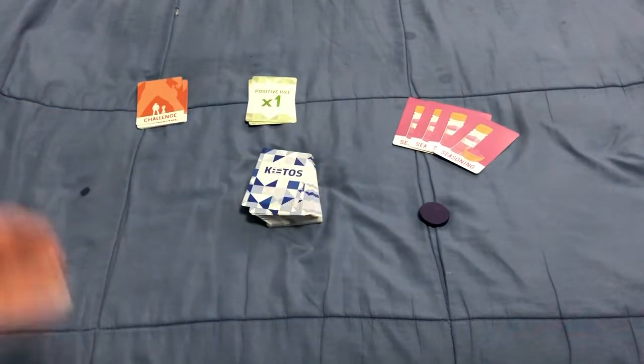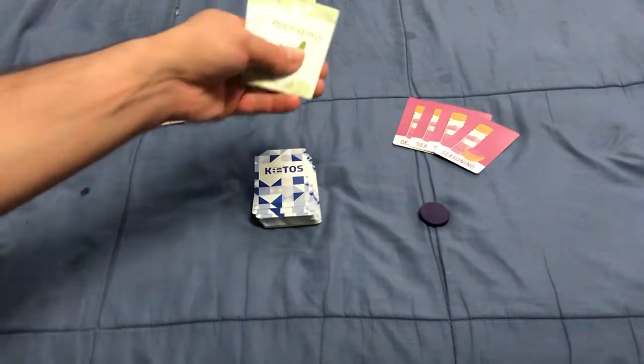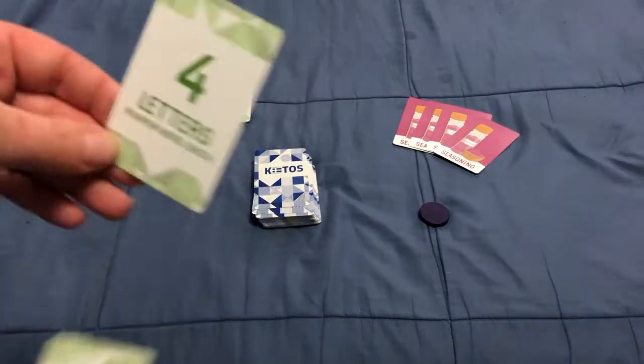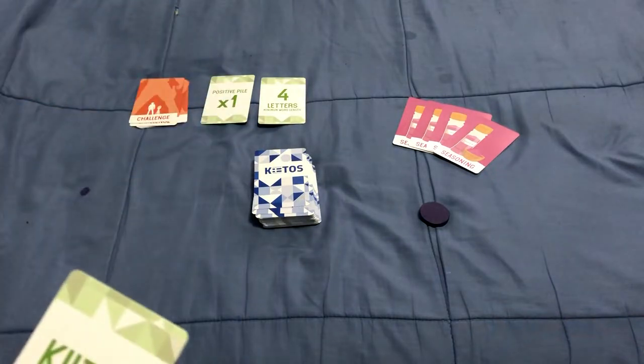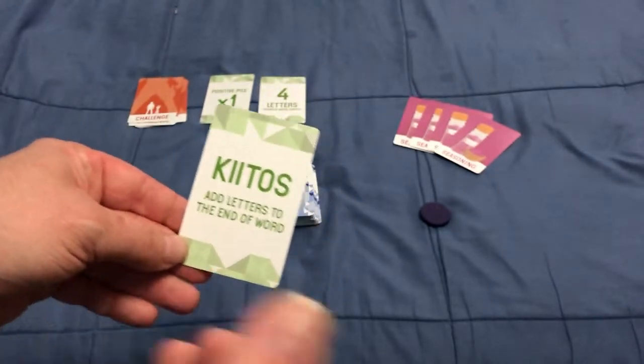You get positive points for completing the word, or for your opponent completing a word that you spelled out. You will get negative points if you fail to complete the word. A positive pile is worth one point for each card. You have to have a minimum four-letter word length, and in Kiitos you can add letters to the end of the word only.